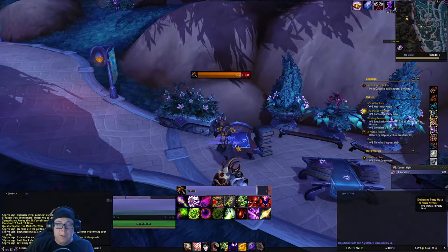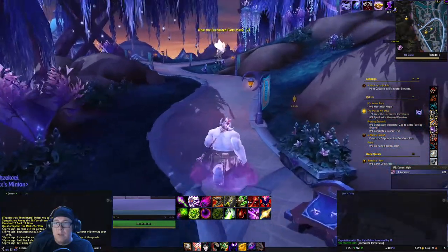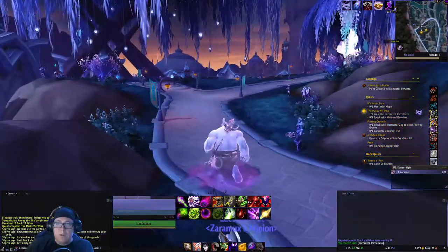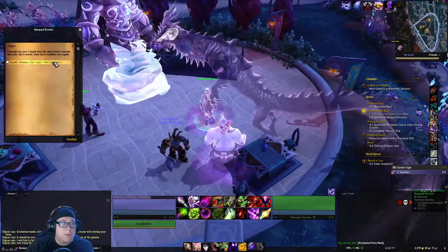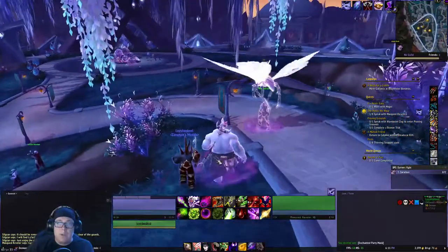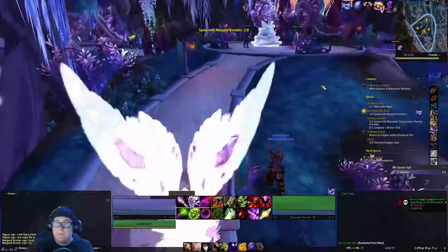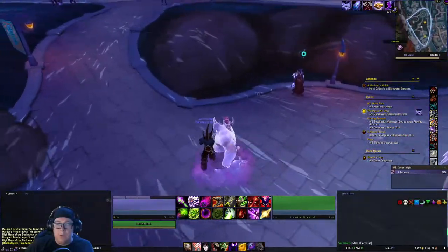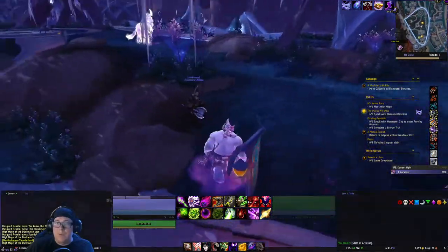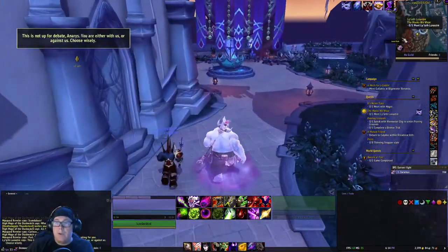He'll walk you over here. You have to click on this to get the enchanted party mask. Then we follow him in. You want to stay away from the guards. As we follow him in, there will be people that we need to talk to - got to talk to eight of them. They're on the map so you can see them as you're going through. These are the guards you want to avoid - they'll do a circle, and if you're in there when they do the magic it'll dispel you. However if that happens, you can kill them. After you talk to the eighth person, there's a confrontation: 'You are either with us or against us - choose wisely.'